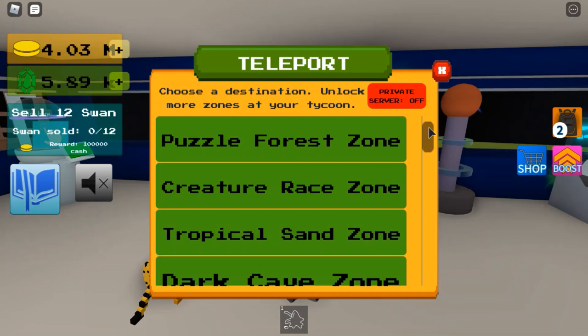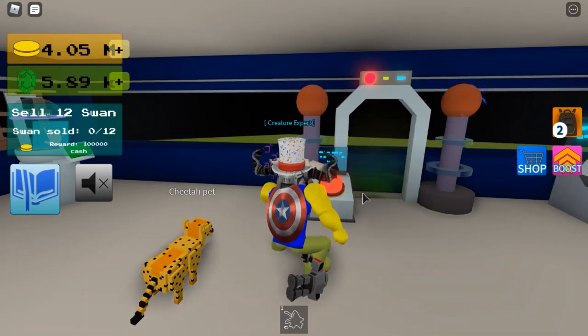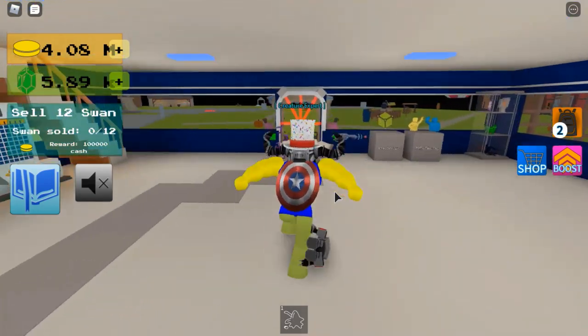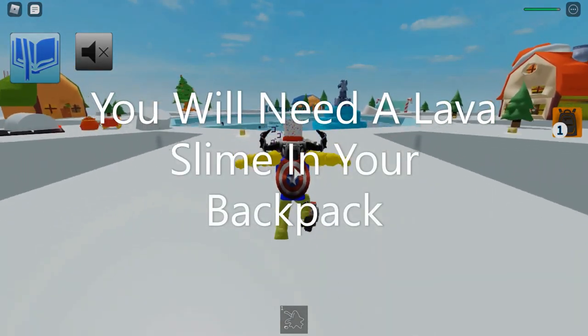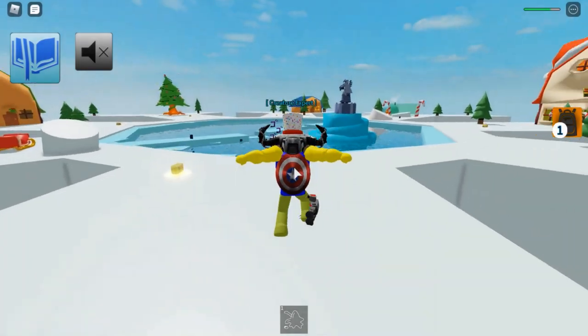You're going to need to go to Pearl Ridge Zone. And guys, thank you for all the support recently, it's really appreciated. And thank you for all the comments telling me to make this video — I know you guys have been waiting for it. So, once in Pearl Ridge Zone, you're going to need to go to the Red House with the Santa hat on.